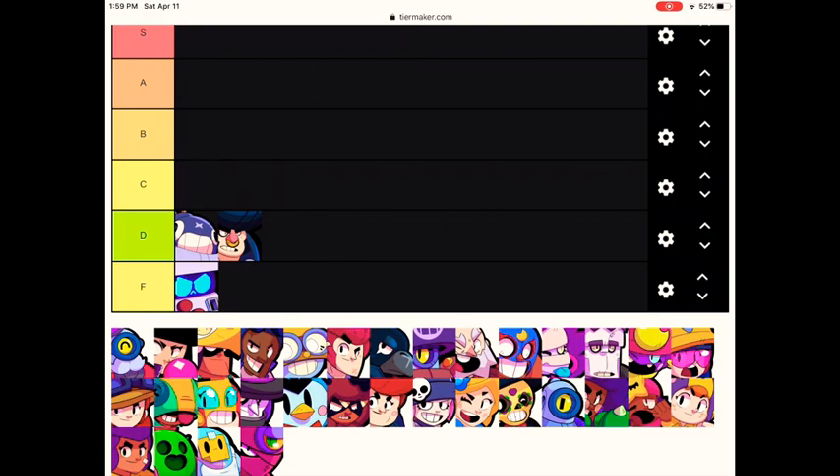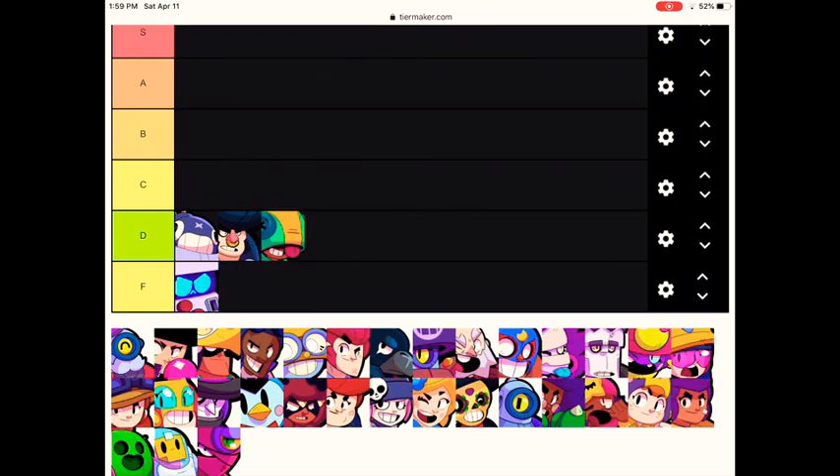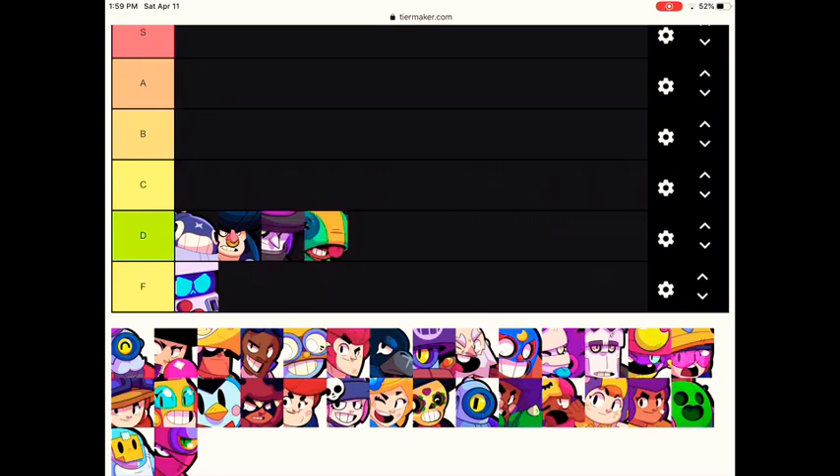This is also followed by Leon. He's just an average Brawler, but on the farther range maps he's just not good. Now we're going to do Mortis for the D tier. This is going to be surprising — there are some people that are really good at Mortis, which makes him S tier, but then there are a lot of people trying to copy them and play Mortis in Brawl Ball, which never really works, so he goes D tier for that.